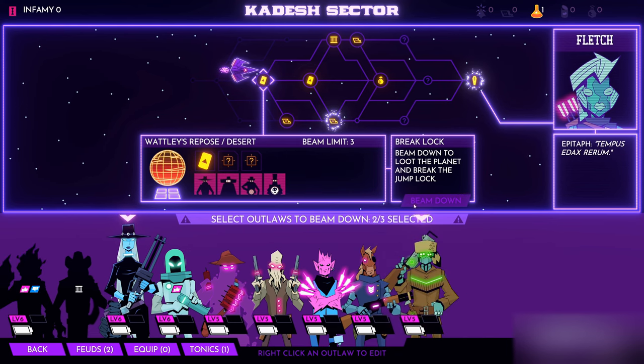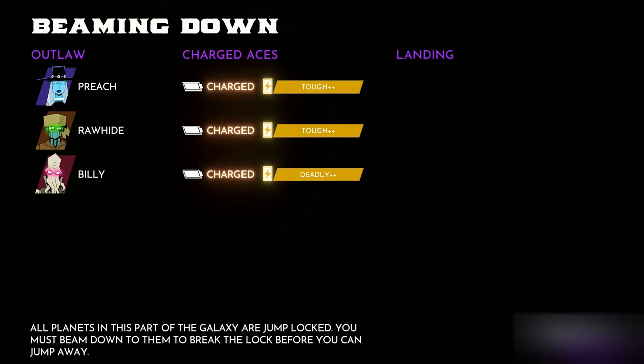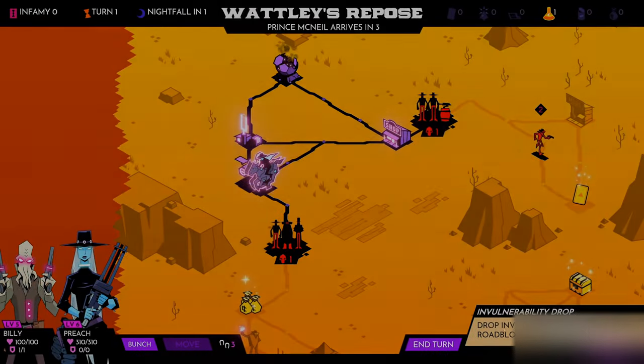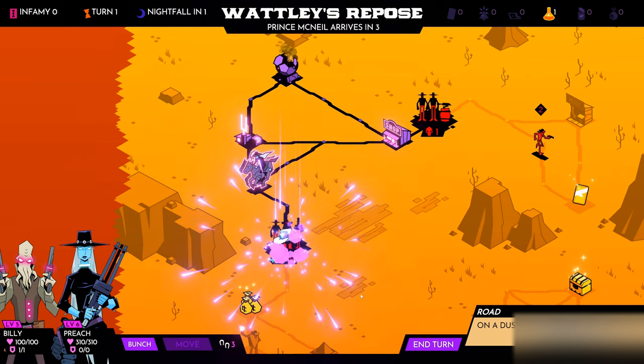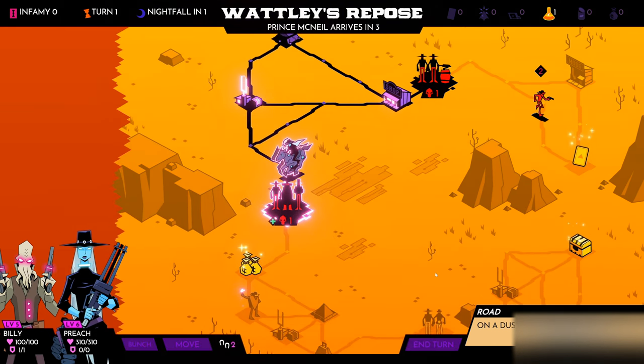So let's go with Preach, Rawhide, and Billy. Here we are on the planet, and we can see that Rawhide isn't that far off, but we also need to think about the loot that we can gather while we're down here.